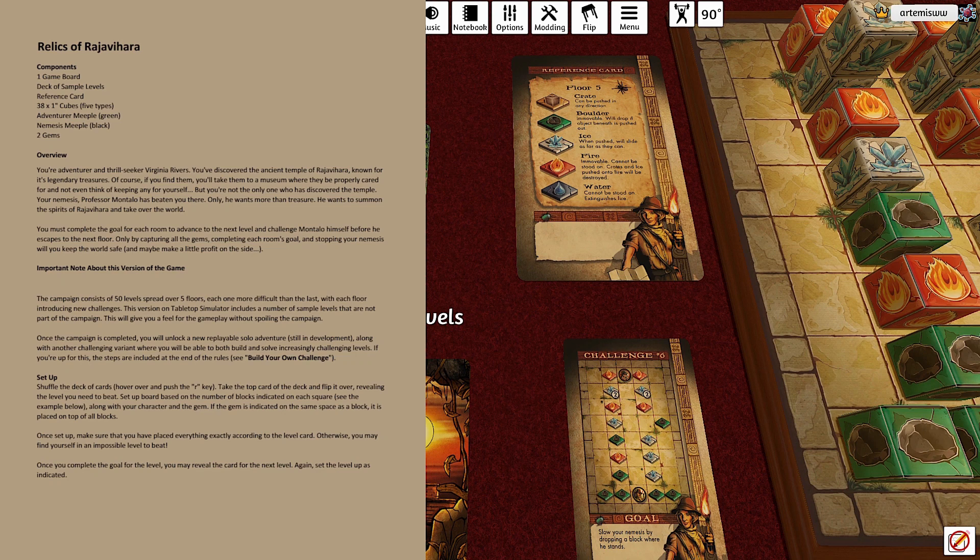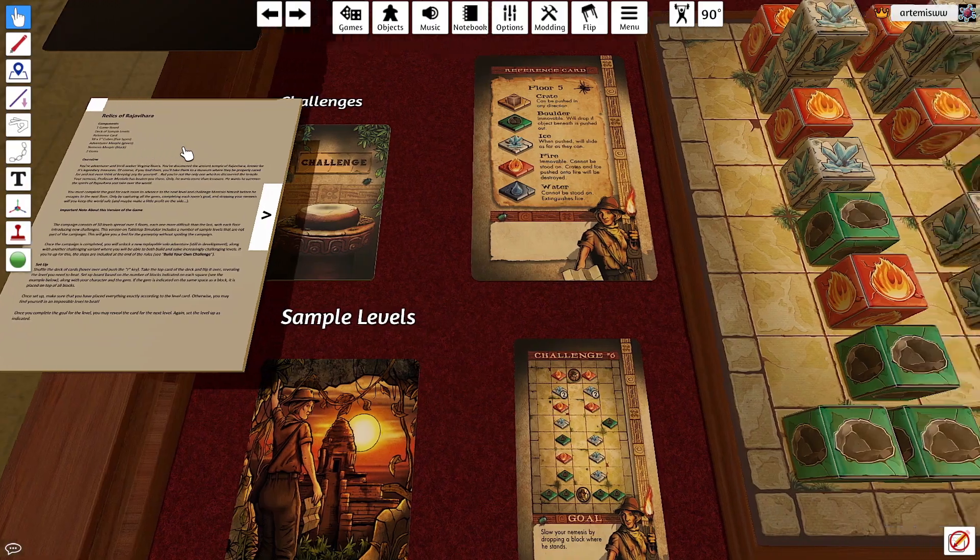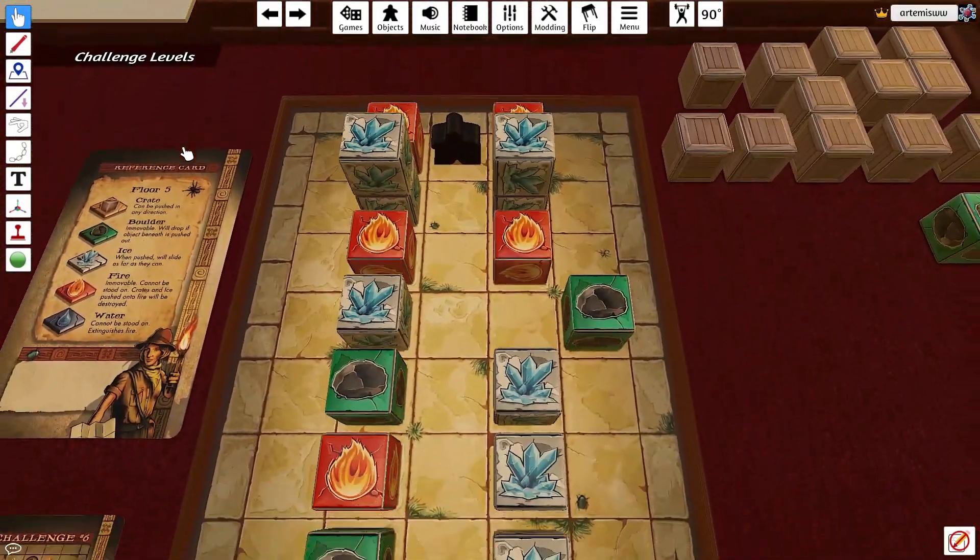This is a solo puzzly style game where you're an adventurer and thrill-seeker Virginia Rivers, discovering an ancient temple trying to find gems and prevent Professor Montalo from getting the treasure before you or summoning the spirit of Rajabahara to take over the world.